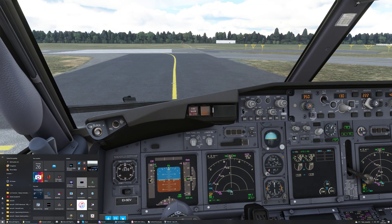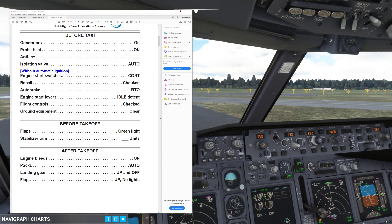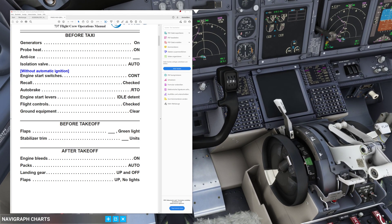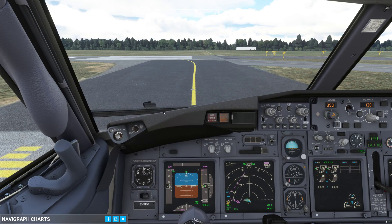Let's do the B4 takeoff checklist and then we are ready for departure. Flaps — 5, 5, green light. Stabilizer trim — 6.6 units, set. B4 takeoff checklist complete. That shall be it for this video — I am looking forward to seeing you all on the next one when we will finally get flying.